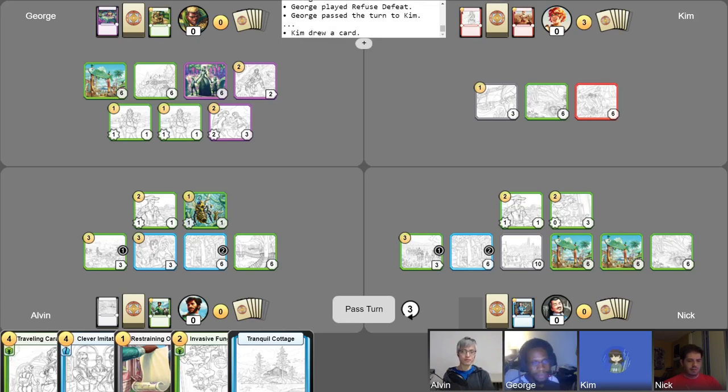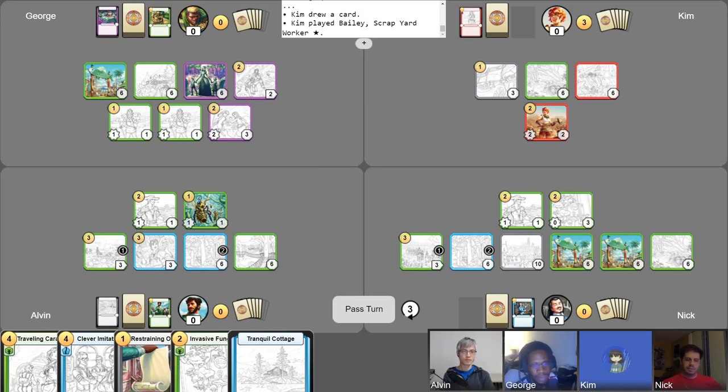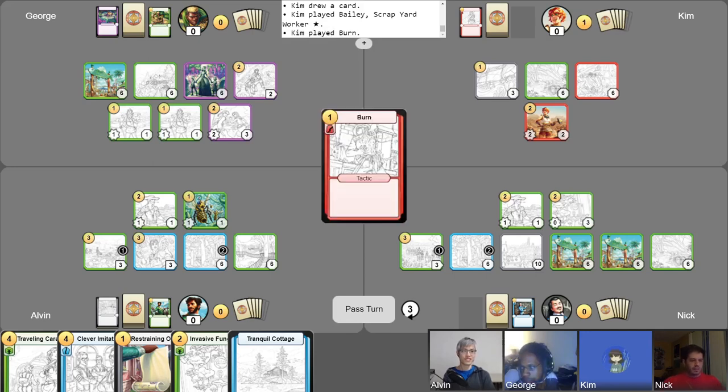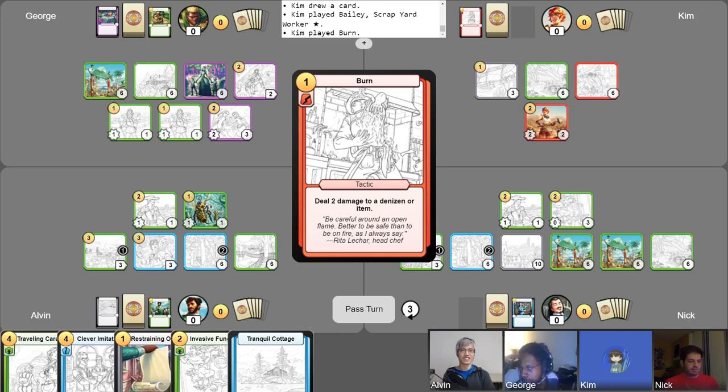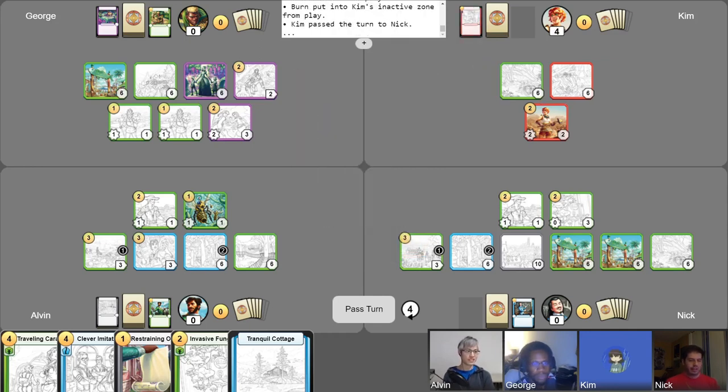I'll start my turn with a free draw, like any good turn does. I actually do enjoy this. I'm going to play out my champion, Bailey Scrapyard Worker. An effect that I would control would deal damage to an item that I control — it destroys that item instead. And if an item that I control is destroyed on my turn, I score four points. Using that, I'm going to burn — I'm destroying my own silver dagger. Laying down arms. On the board, and I gain four points. Pass my turn.